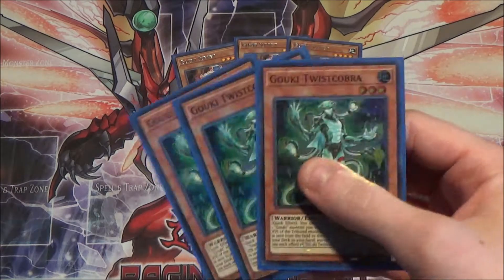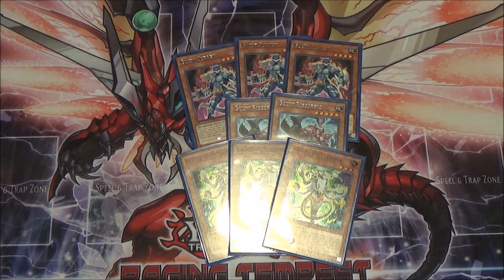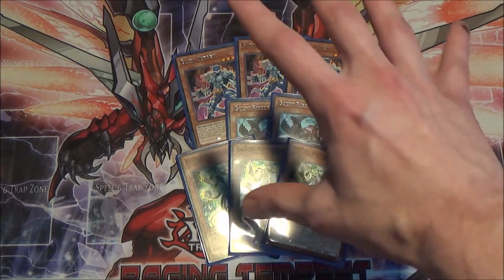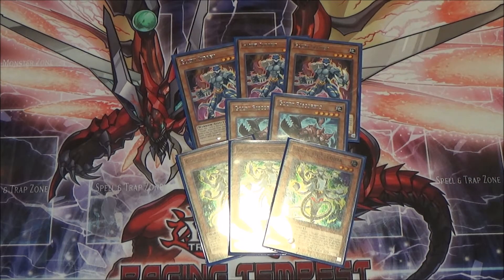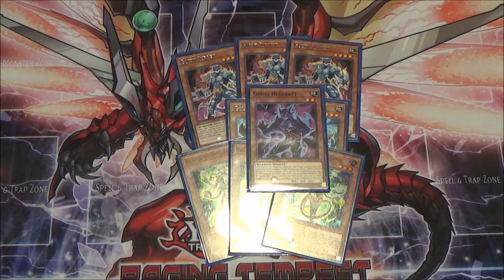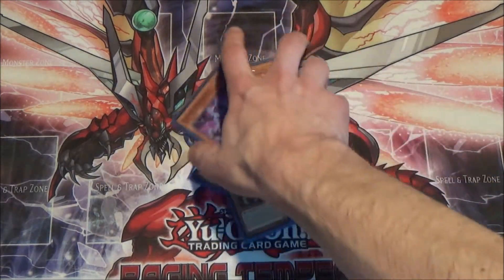I'm running three Goki Twistcobra. Goki Twistcobra lets you send a Goki monster from your field to the graveyard to target another Goki monster on your field and give it that Goki's attack. You can really buff your monsters, and you still get to search off Twistcobra's effect. You can use Twistcobra to send itself and make another monster gain like 1,600 attack. I'm also testing one Goki Headback — you discard a Goki from your hand to special summon it and another Goki gains 800 attack. This deck can easily spam out link threes.